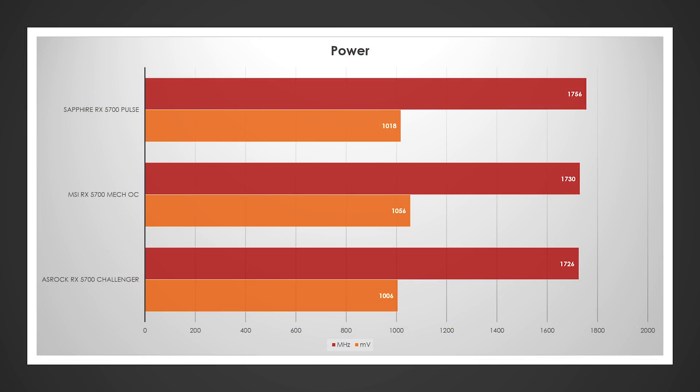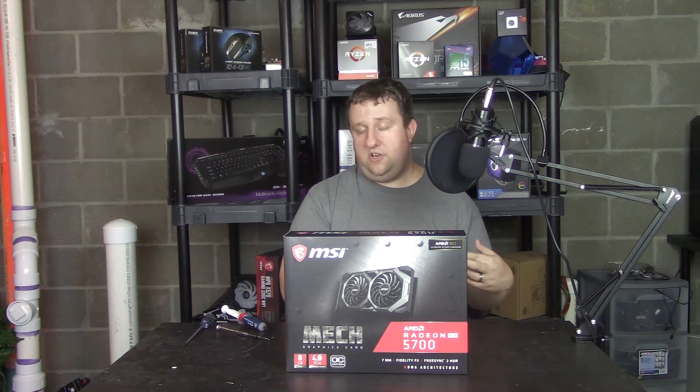Power boost reached up to 1,730MHz at 1,056 millivolts at stock — the highest voltage of any RX 5700 I've tested. The power target only went up 10%, but draw according to GPU-Z got up to 162 watts at stock. Under-volting brought it down to about 155 watts, but it only has a single 8-pin power connector, which is really weird — less potential maximum power draw, but it's drawing more. That's an MSI design choice and unfortunately it didn't show any real performance gain.